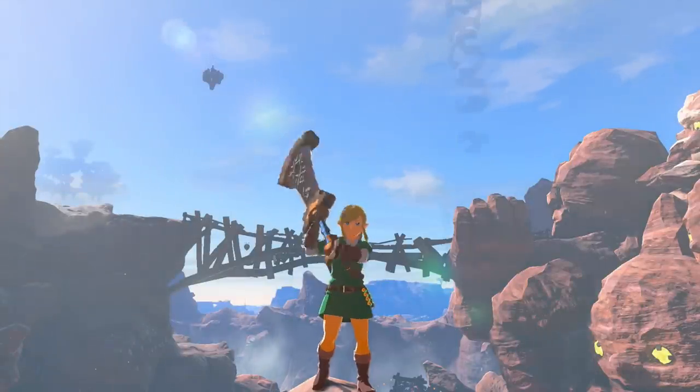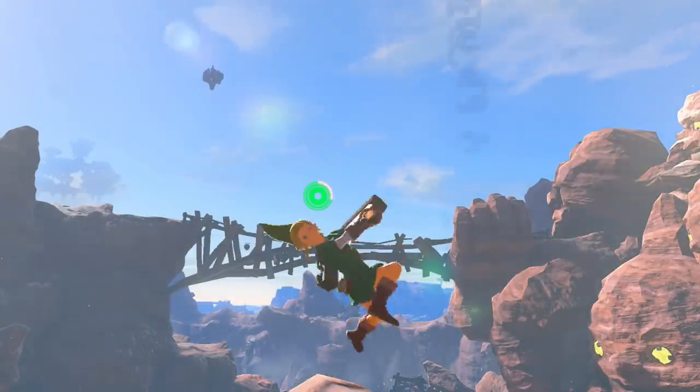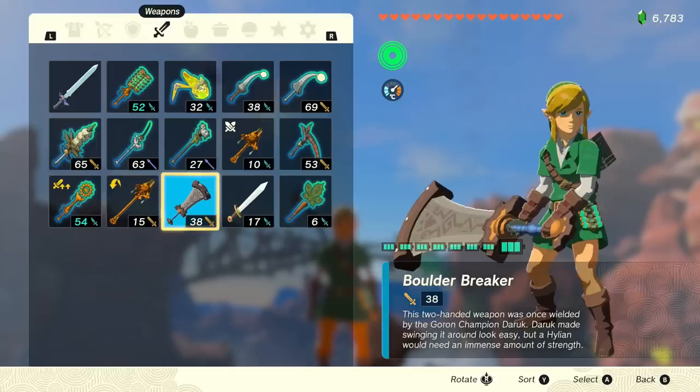Next up is the Boulder Breaker greatsword — a massive powerful weapon great for what it's supposed to do: breaking boulders and rocks, getting ore, and breaking through blocked caves. This champion weapon is a 38 damage two-handed weapon. You can find weaker versions called Cobble Crushers in this region, but this is the super version — unfused at 38 damage — so we can get the damage very high as a blunt weapon.